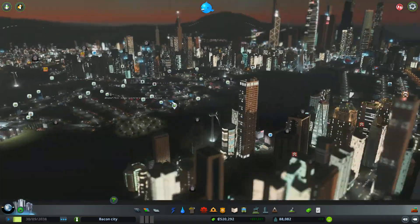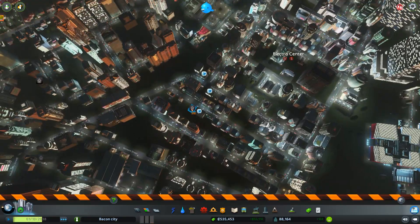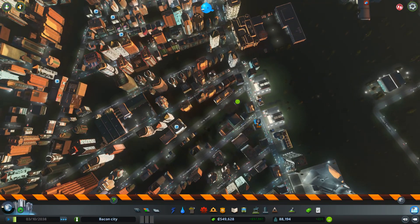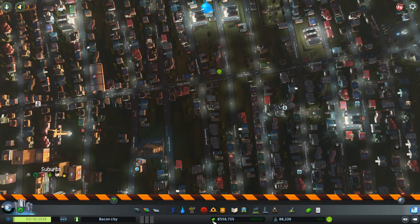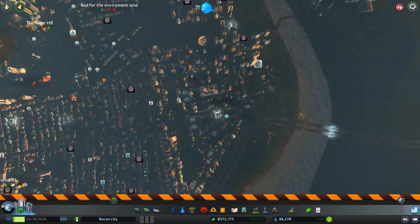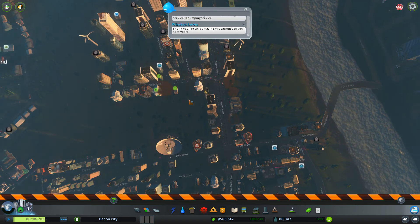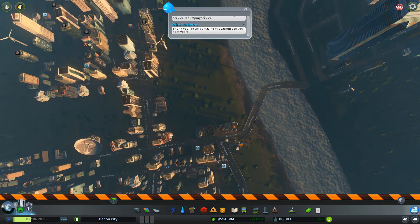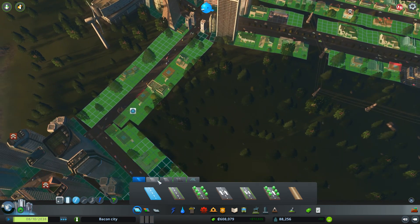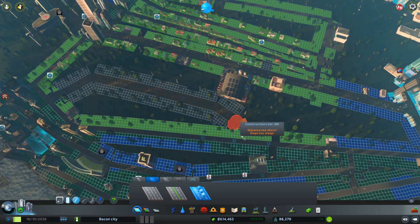In this area we also have quite the abandoned building problem — it's kind of all over the city, but it's not that bad. Get demolished, get demolished, get demolished — kill them all! There are so many here, it's like a little row. This area of the city has probably the worst abandoned building problem. It's so fun to destroy them. We're gonna use some space back here, hopefully buildings will grow in. Let's get some slightly bigger roads to help with traffic. Sorry house, I must destroy you for the greater good.